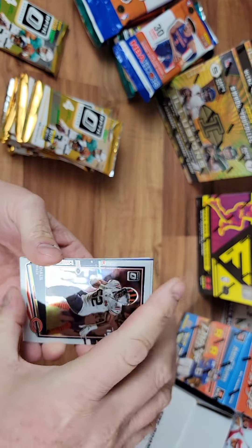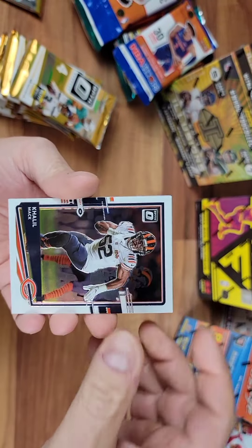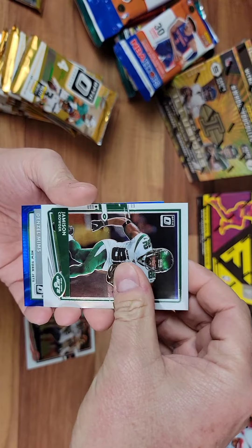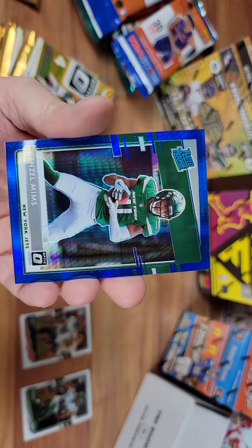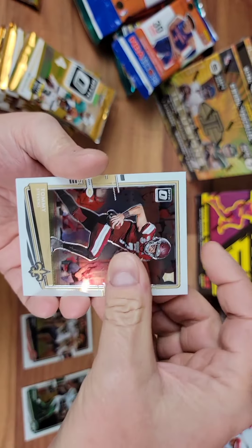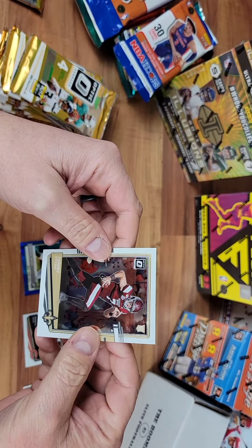Khalil Mack. There you go, Mark — from my Bears. Nice looking cards. Jamison Crowder. Denzel Mims — rated rookie. Tommy Stevens, another rookie for the Saints.